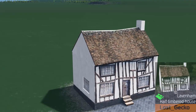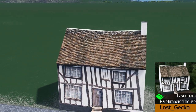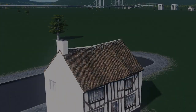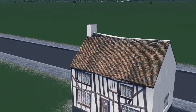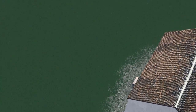To kick things off this week we have Lost Gecko's half-timbered house. This house is beautiful and it really does remind me of a UK style medieval house. There's plenty of those around in my local area and the detail levels as always are superb. I particularly love the roof itself and those wooden beams really do add character. Fantastic model.